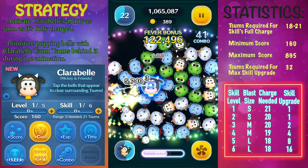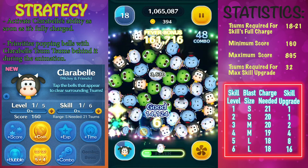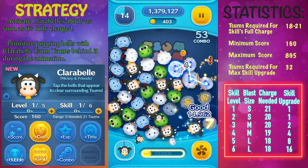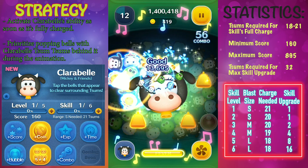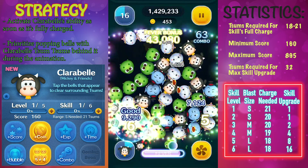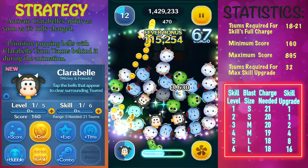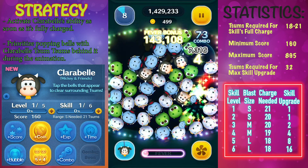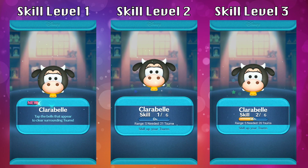One thing to know about Clarabelle's ability is that during the animation the time stops but the background doesn't, so the zooms will continue to fall — don't feel like you need to rush through the animation. I'll show a side-by-side comparison of skill levels 1, 2, and 3 so you can see what the zooms look like, though honestly it's really hard to tell the difference between those three levels.